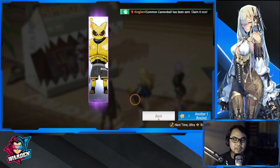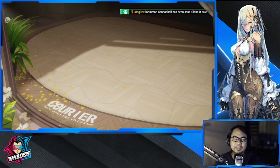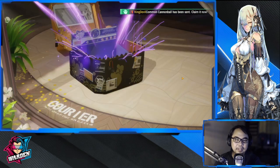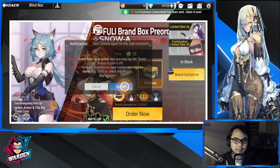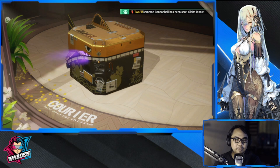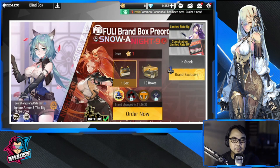Okay, so there we go, we have 20. Let's do a 10-pull here and see if we're lucky. The big box this time — nothing. I'm gonna finish this off with another 10. Let's open it up from the edge — none. At least I got Ryuka, so not that bad of a pull.